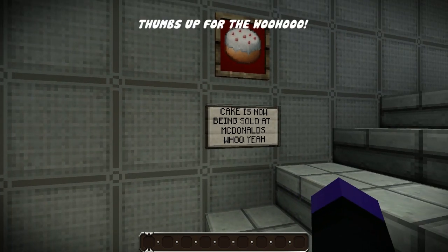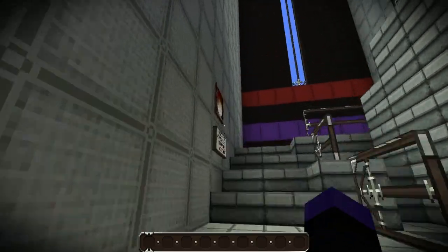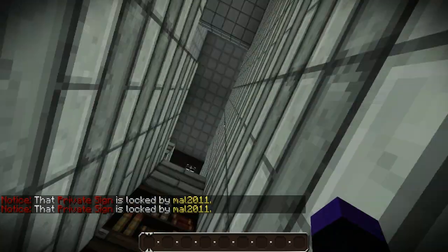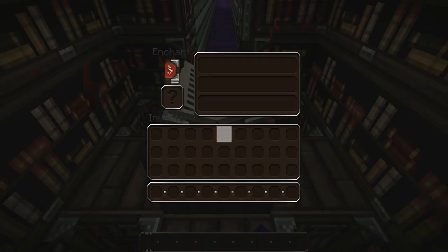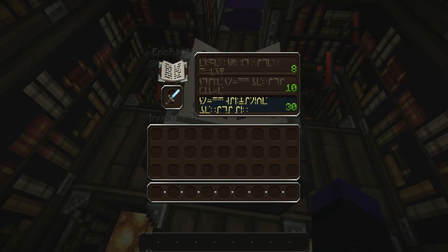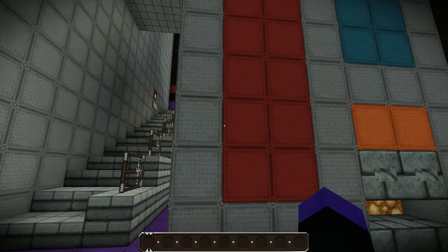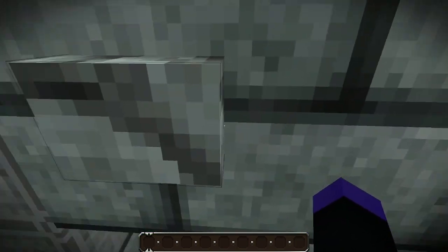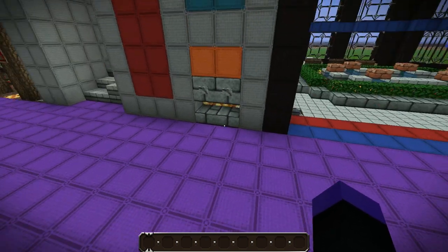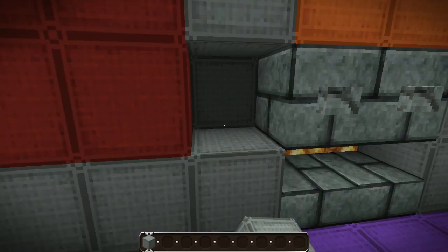Cake is now being sold at McDonald's - I'm just gonna be a rebel. Mal, one of our moderators - one of the purple cows - placed that sign. If you come into the corner here, there is actually an enchantment table. So if I grab a diamond sword and pop it in at level 30 enchantment, that's sharpness - lovely. We also have some vending machines here, but they're not working because they're empty and the dispensers are on the wrong side.